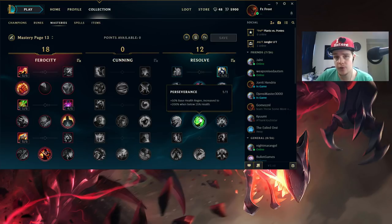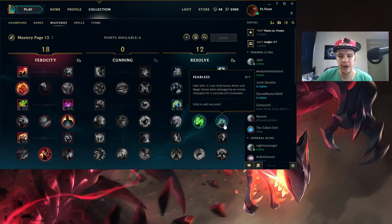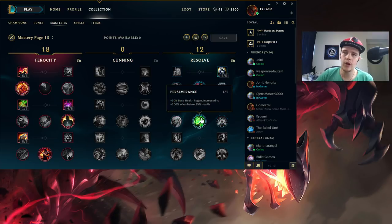I take Perseverance on Rek'Sai to help me sustain when I get low - it actually does a lot for you, that one point. The other thing you could go for is Insight if you want a little bit of summoner spell cooldown reduction. Fearless is also not bad - all three of these are valid options, but I personally would go for Perseverance since it will help you sustain in general. It will help you clear your jungle camps especially early game if you maybe get invaded or walk into some trouble.